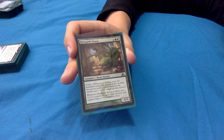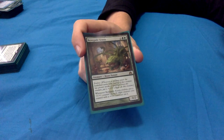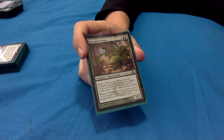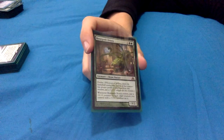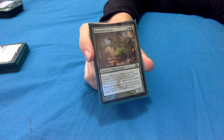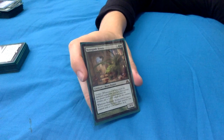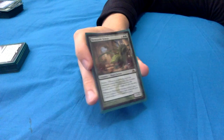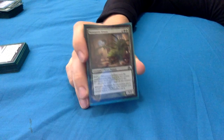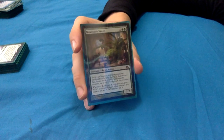Renegade Krasis: 1 green green for a 3/2 beast mutant with Evolve. Whenever it evolves, put a +1/+1 counter on each other creature you control that already has a +1/+1 counter. With Yarok doubling the evolve triggers, you're putting two +1/+1 counters on each creature that has one. Since the deck has a few +1/+1 counter synergies, this can get pretty crazy pretty quickly.